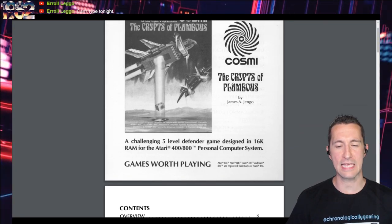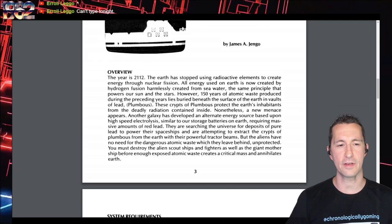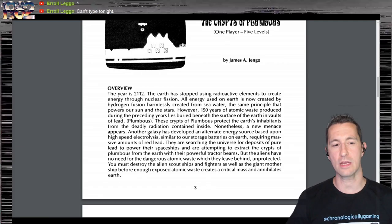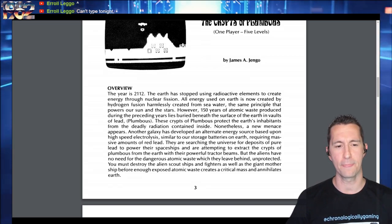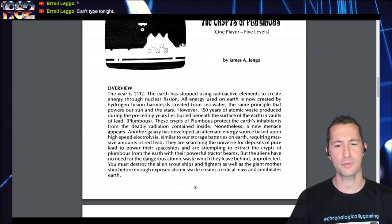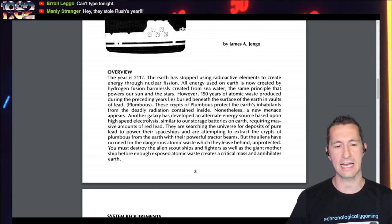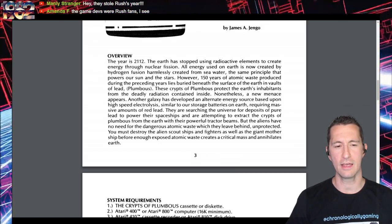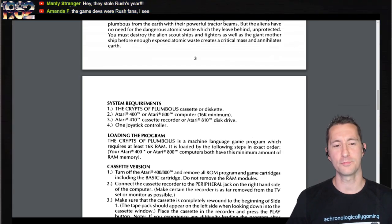Let's flip through the manual. It's a one-player affair. The year is 2112 — Earth has stopped using radioactive elements and now creates energy by hydrogen fusion from seawater, the same principle that powers our sun. However, 150 years of atomic waste lies beneath the surface in lead vaults called Plumbus. The Crips of Plumbus protect Earth's inhabitants from deadly radiation. A new madness appears: another galaxy has developed an alternate energy source based upon high-speed electrolysis similar to storage batteries on Earth, requiring...